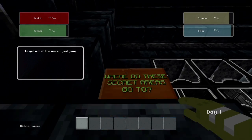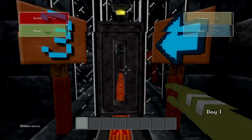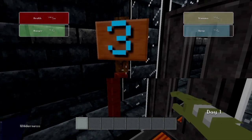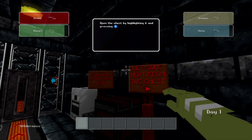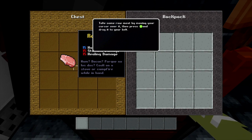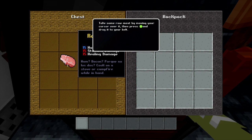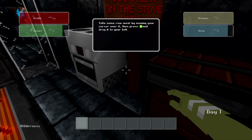Where do these secret areas go to? I don't know. Survival Games Season 1 — that's why I'm playing the tutorial. I'm sure you know, and you're just teasing me, wondering what wonderful secrets could be lying outside. That looks like lava. Our hunger gets lower, our stamina stops regenerating. We will now be taught how to cook meat and to eat. Meat from the chest — I guess it's kind of a box. What kind of meat? The tutorial is blocking the flavor text. We don't know what kind of meat this is. Could be ham, could be bacon. Let's put it there.